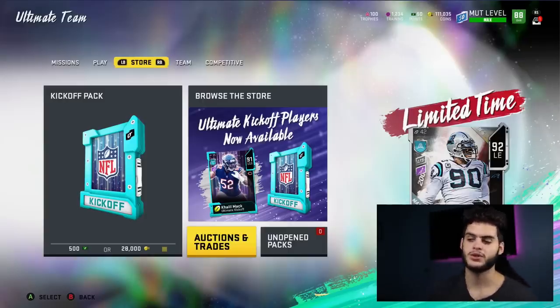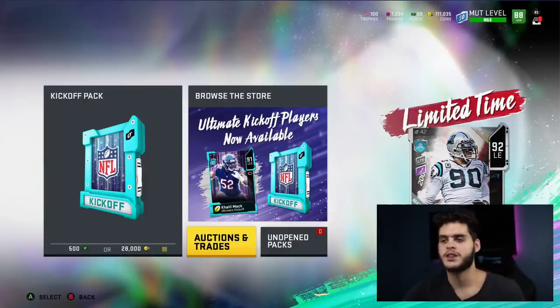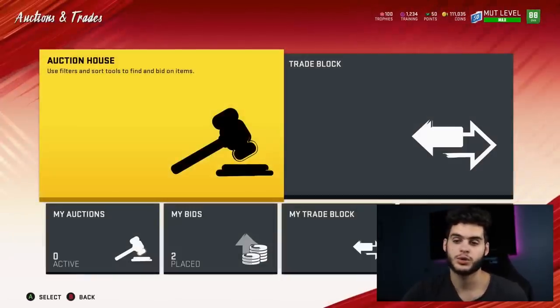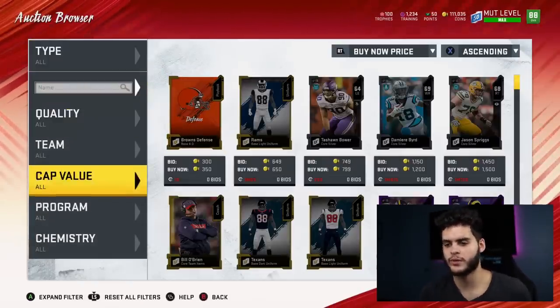Comment down below any other teams you think are good investments. I kind of narrowed it down because although multiple teams will get 10 wins, not all will get them the quickest, and the ones that do the quickest will be the best investments — they'll be a 93 overall card much sooner. We're going over to the auction block.